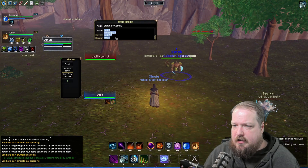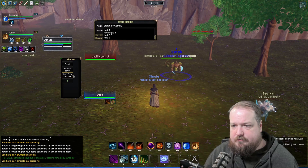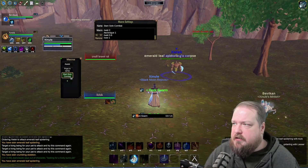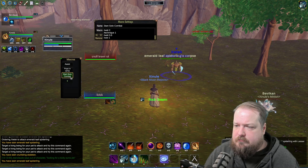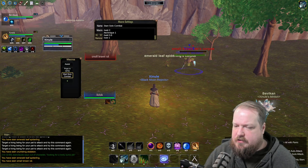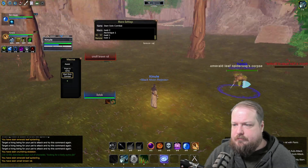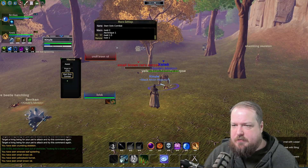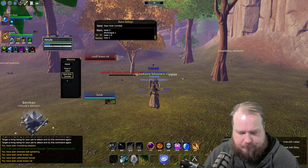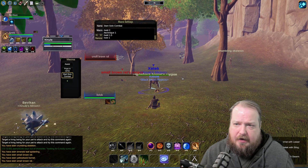The /wait 0.5 didn't work, so let's try /wait 0.6 — targeting something else. It's a lot of trial and error in the beginning. Still didn't use the ability. Is the global cooldown one second? Trying /wait 1 — one and a half seconds seemed to work. We can play with those numbers to find one that works without being too long.